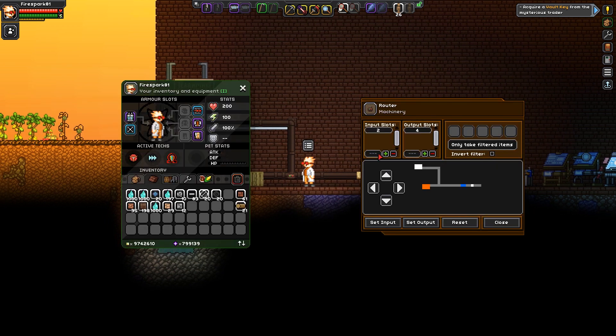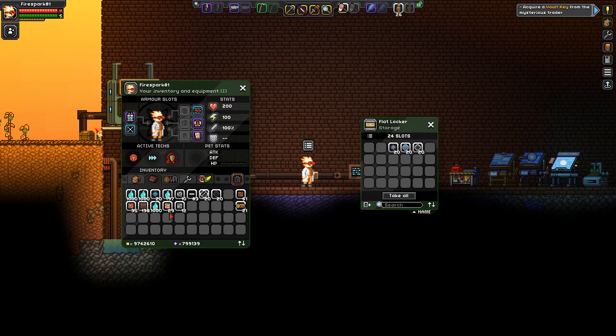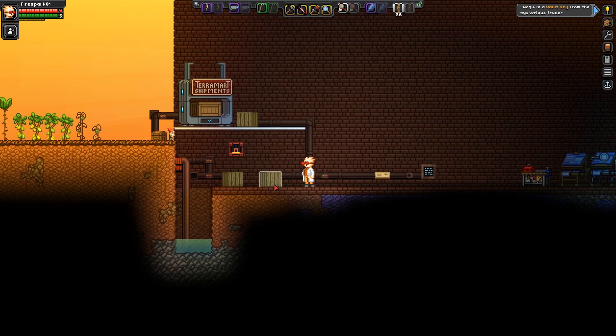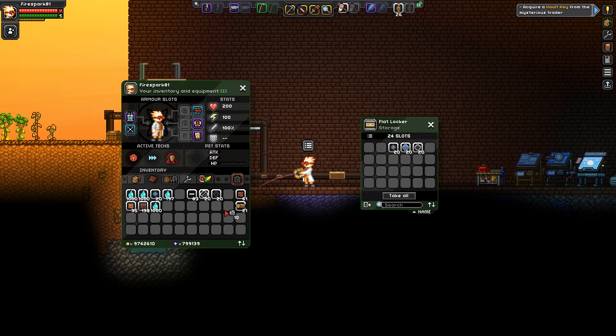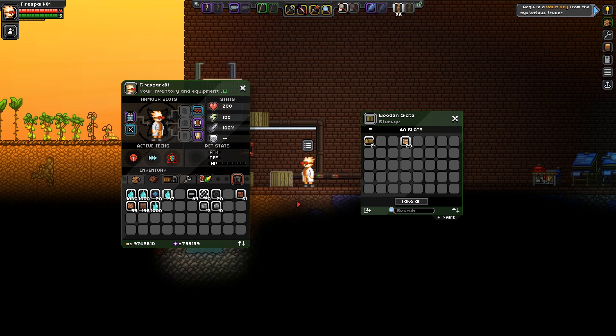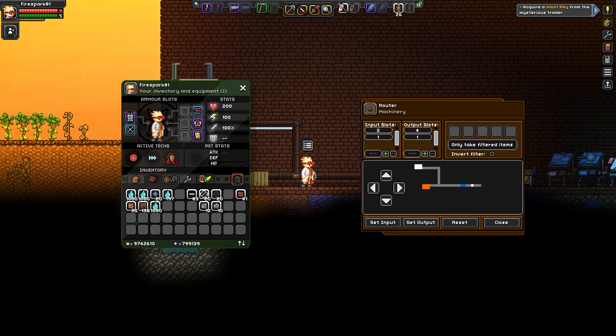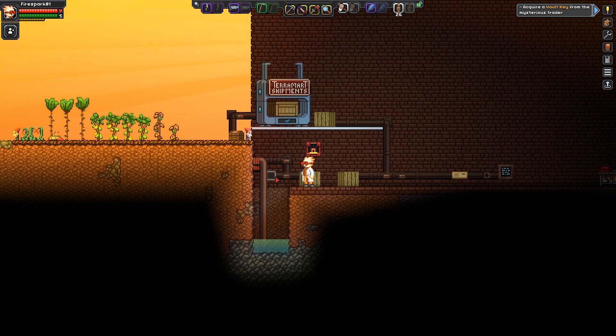As far as I know, the slots correspond with whichever slot is directly across from it. For example, if we set slot one here to go into slot one on the other chest and place a log there, it goes into slot one. Whatever slot you have directly across from it is the one it corresponds with.